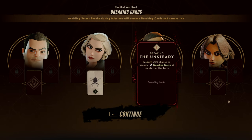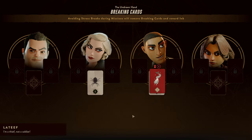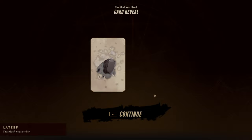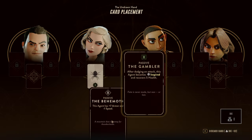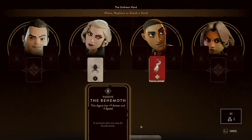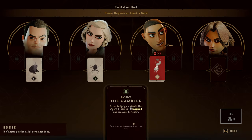The Unsteady debuff becomes 25% chance to be knocked down at the start of their turn — what does that mean? Okay, then the Behemoth — this agent has plus seven armor and minus one speed.